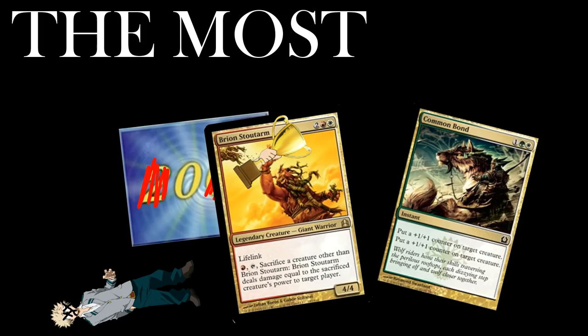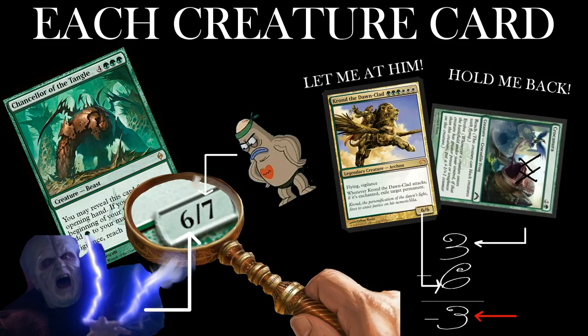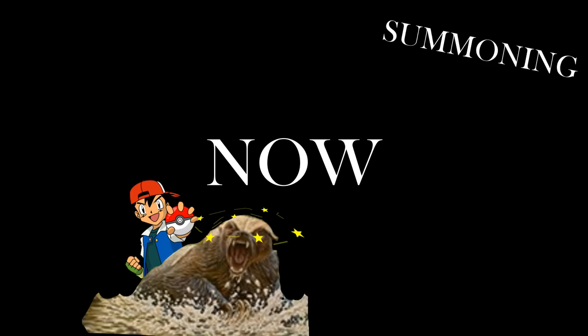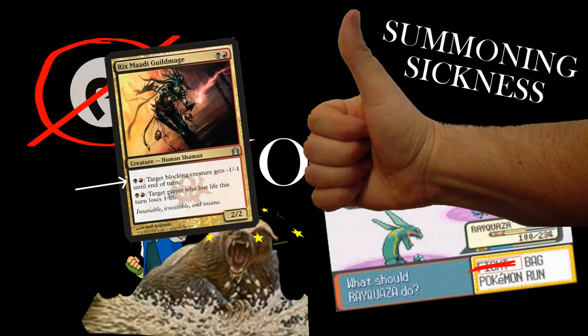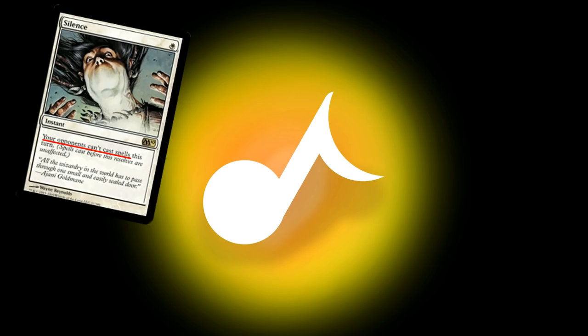The most common way to get your opponent from 20 to 0 is to lob monsters at them until they fall over. Each creature card has two numbers in the lower right corner: power on the left and toughness on the right. When two creatures fight, each deals damage equal to its power. When a creature has zero toughness or less, it dies. Being pulled through the ether to join a wizard war is disorienting, so creatures have summoning sickness — you aren't allowed to attack with creatures or use their tap abilities until the turn after you play them. Every card you play that isn't a land is a spell. Cast a spell is just Magic-speak for 'play a card.'